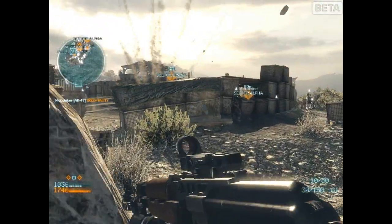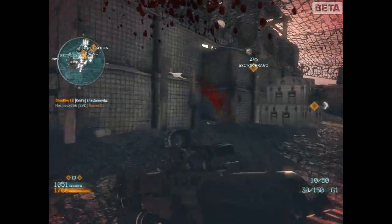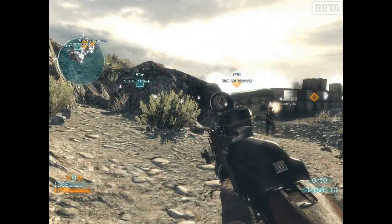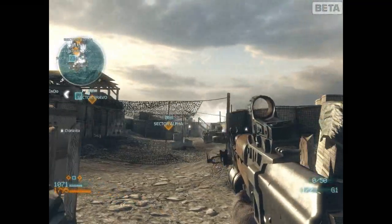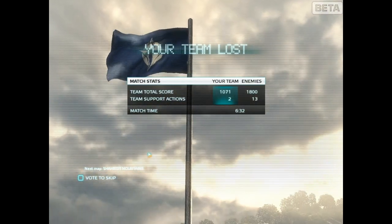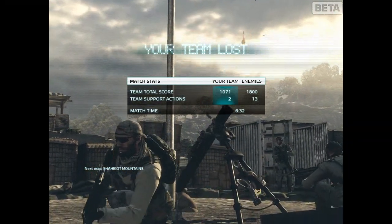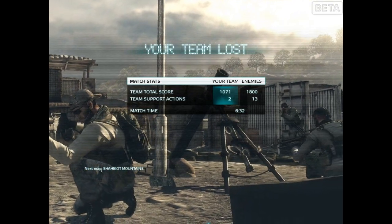As you can see in the bottom left, the Americans are on the winning hand — they've got almost 1,800 points, a great amount. As you can see, we've lost the match. It took us six minutes and thirty-two seconds. So that's all about Kunar Base. I hope you enjoyed it.